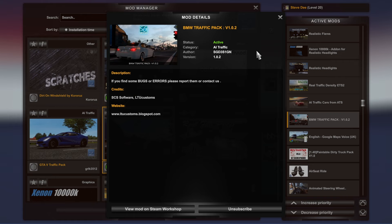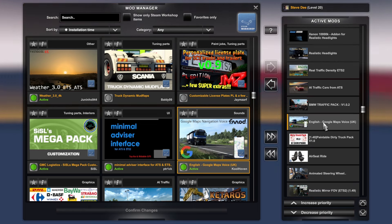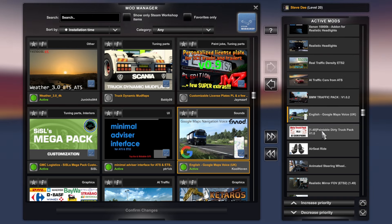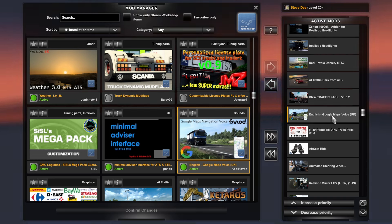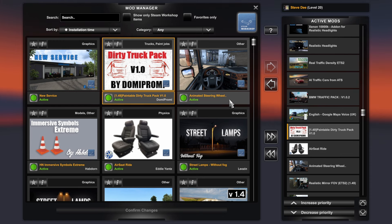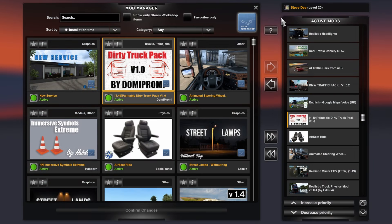English Google Maps — obviously if you're not from the UK you may not want this, but being from the UK I have it, so it gives me an English ladies voice for navigation. Then Paintable Dirty Truck Pack, which I haven't tried yet. It's a truck pack to add some dirty skins to your trucks. It's not really tested with tuning DLCs but should work, so we'll have to give that one a try.